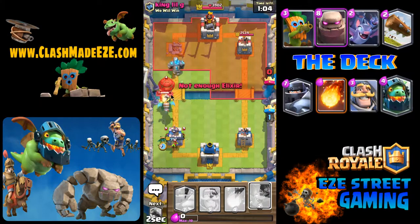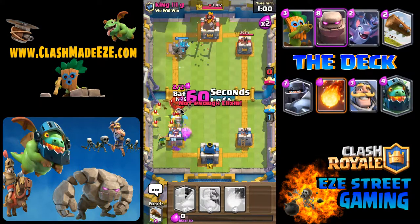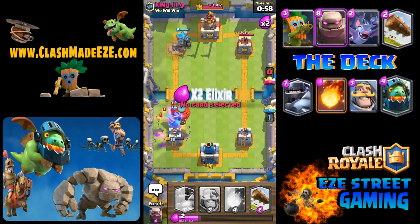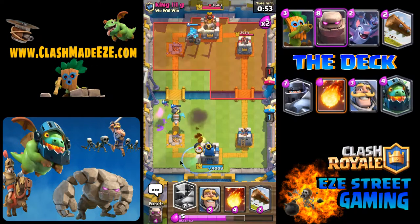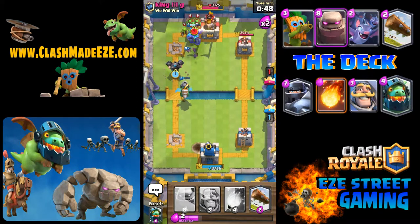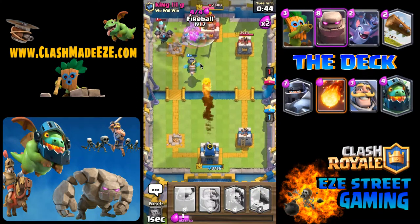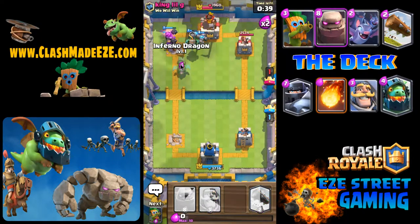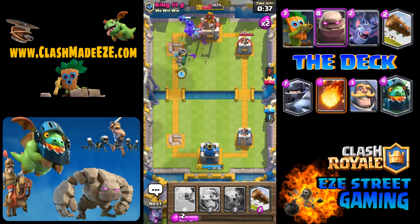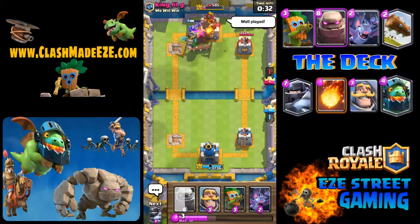He's got a big push going and most likely I'm going to lose a tower — and yeah, I lose the tower there. But I have the golem on his tower right now, and here comes all kinds of power coming his way. This is one of the big advantages of having golem in your deck — it takes them so long to take him out. Now he's got a mega knight on him, he's got the infernal dragon coming. This is game over.